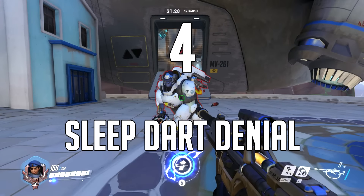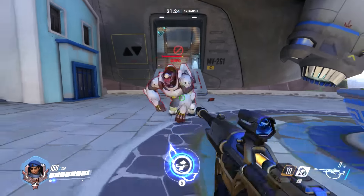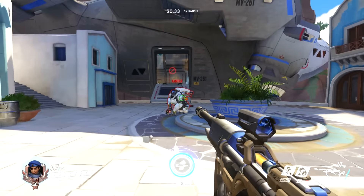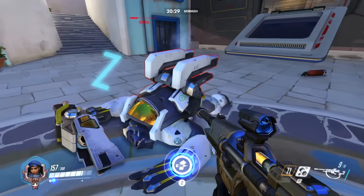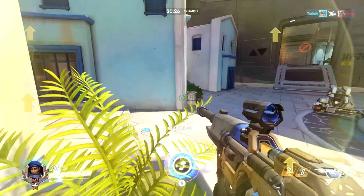Number 4. Due to the recent update causing sleep dart to keep enemies on the ground for 0.5 seconds after activation, you can prevent certain enemy ults with it. If you feel like Winston is about to ult because he recklessly jumps in the middle of your team, sleep dart him when he's at something like 2 fifths health — that's 200 health. The inability to ult will likely cause him to die to your team for free.